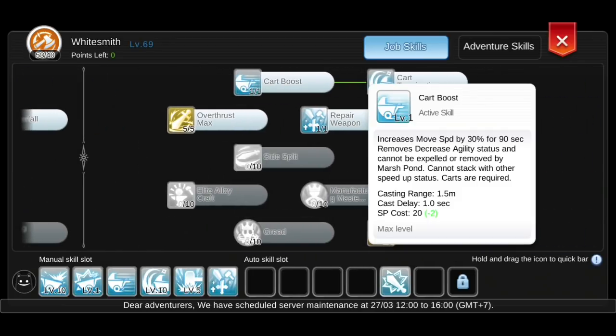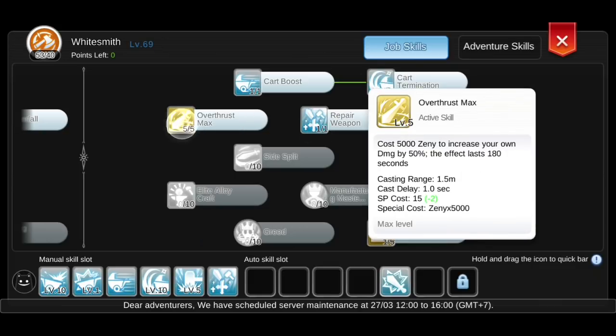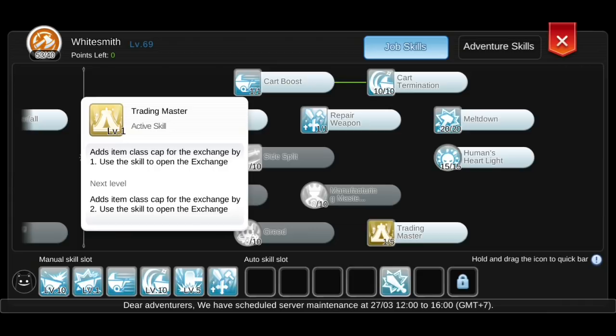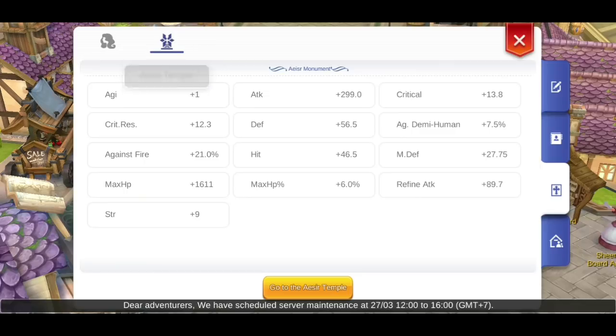For the Whitesmith tree, I have Lv. 1 Cart Boost, Lv. 10 Cart Termination, Lv. 1 Weapon Repair, Lv. 5 Overtrust Max, and Lv. 20 Meltdown — because it reduces attack and defense by 300 and has a chance to break weapons and armor. I have Lv. 15 Human Hearts Light because it gives 16.67% Demi-Human Damage Reduction, and lastly Lv. 1 Trading Master in case I need to buy stones during PvP.